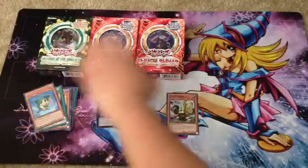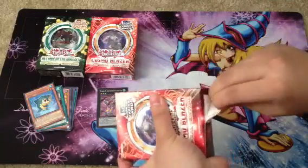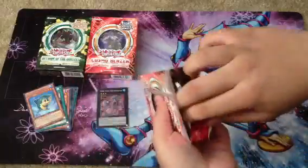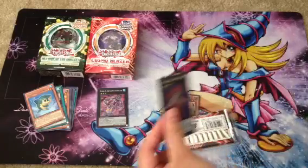And onto a Cosmo Blazer one. See if we can finally get that bear — this is hard to open too. Security tag as well. Blade Armor Ninja, cool.